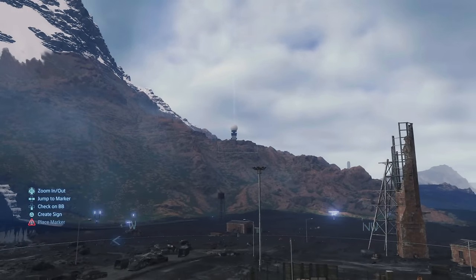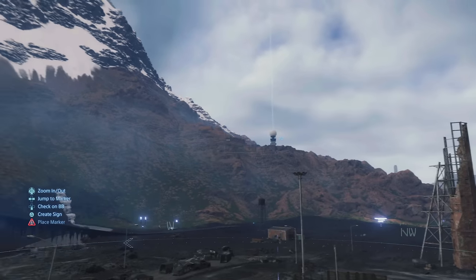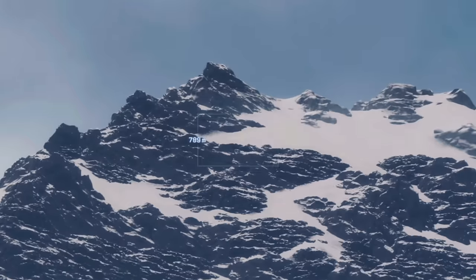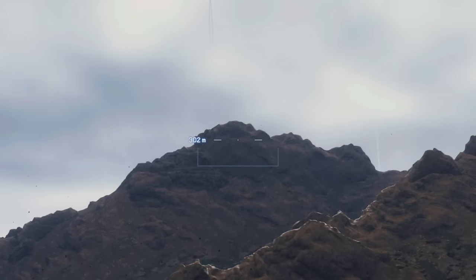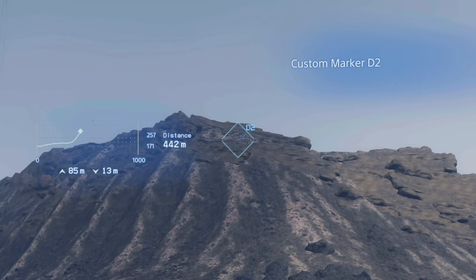If you're trying to plan out your route without opening up the map screen, you can actually get a pretty good lay of the land by using your viewfinder compass. If you aim at any location within range, you can mark it, which will spit out a visual representation of the terrain elevations you'll need to travel across to get there. This is great for spotting chasms before driving a vehicle straight into one, or this can just give you slightly better intel on the general topography.